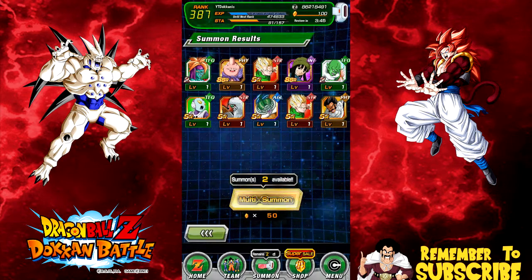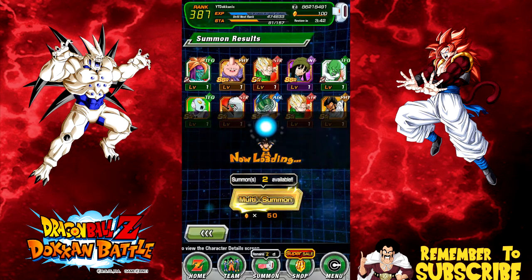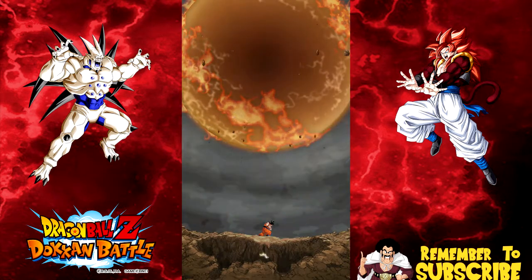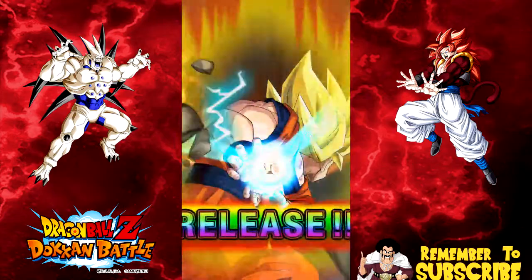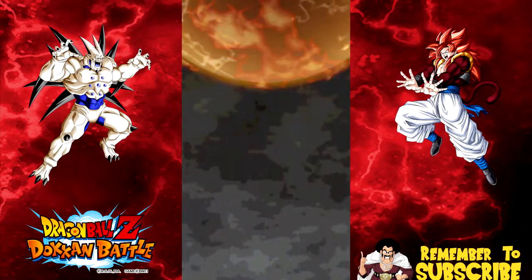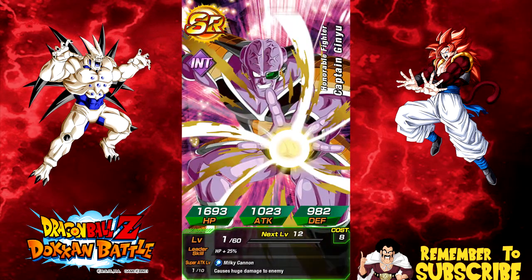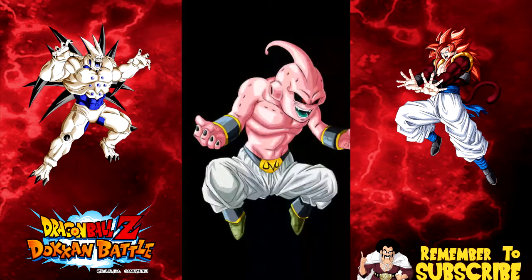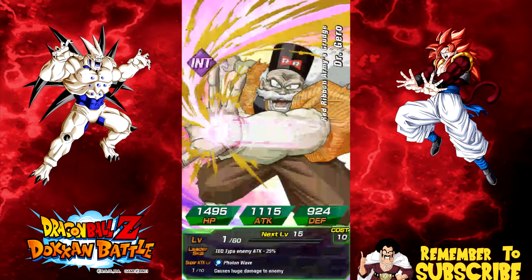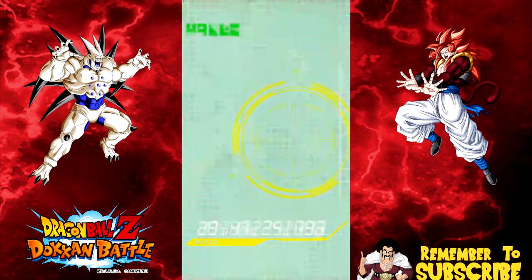One special summon. At the end of this video we're going to collect the rest of the tickets and do all those multi-summons. We've got five pods — rainbow instant super saiyan! Super Saiyan 1, Super Saiyan 2 — can we get a Super Saiyan 3? No. Captain Ginyu — we do want those. I don't want any Kibis though; I've been keeping them to feed into the intelligence one, assuming I ever pull him.